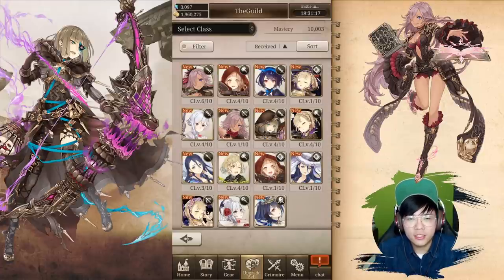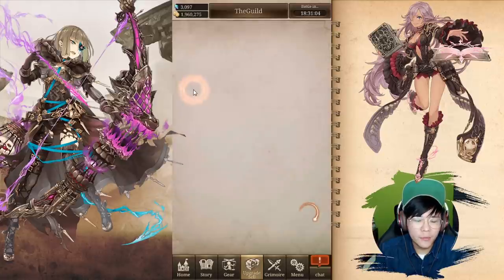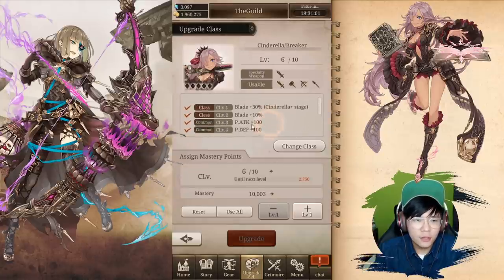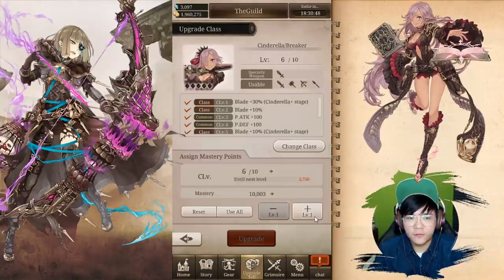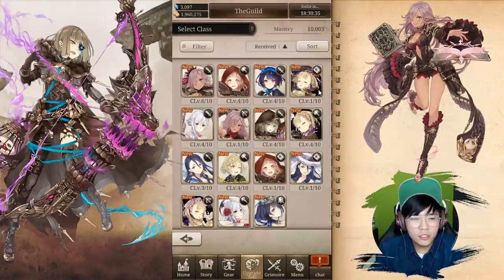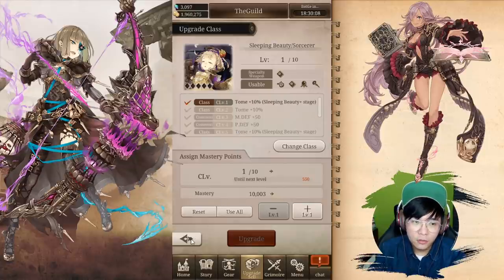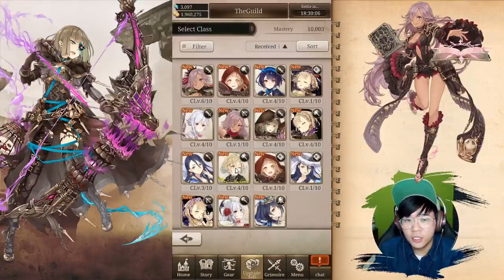For jobs, you should level all the classes you can. When you see a class level up, it gives a common boost that will universally give power to all your classes — this only applies to summonable jobs. I've leveled the stuff I think is applicable for me, like Cinderella at level 5. But right now it's going to cost 2,750, so I'm going to use mastery points to level other classes that are way cheaper — should be around 1,100 each. Especially the level 1 ones. I actually saved up quite enough mastery points.